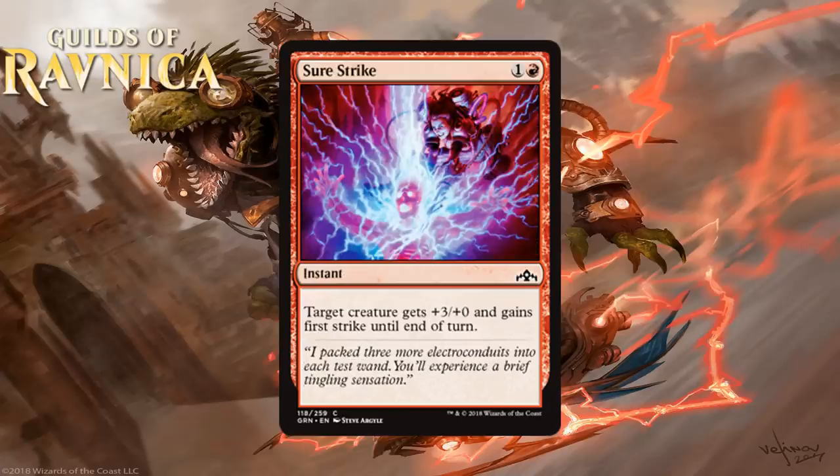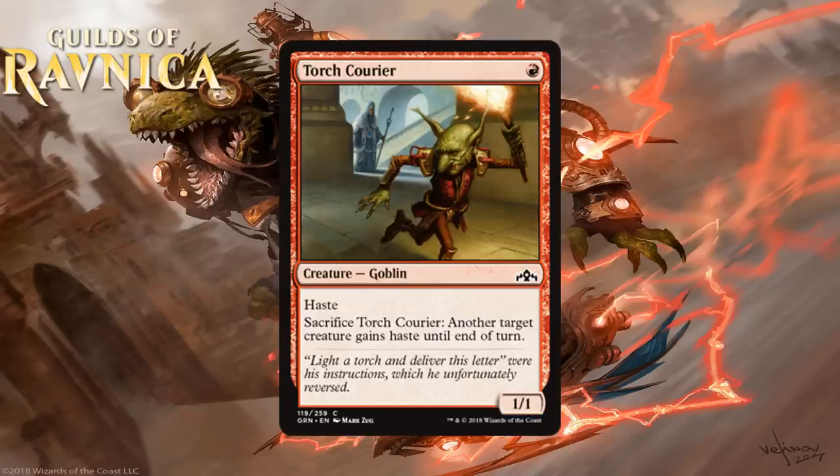Next we have Sure Strike, which for 1 generic and a red is a common instant. Target creature gets +3/+0 and gains first strike until end of turn. We see this trick all the time and it's always a solid one — it can make most creatures win combat for only 2 mana, which is a decent investment. I think red decks, especially creature-heavy ones, want to play this in most scenarios. Tricks can typically never find themselves with a really high score since they're so situational, but a C for a trick is pretty good, and I think that's what Sure Strike gets.